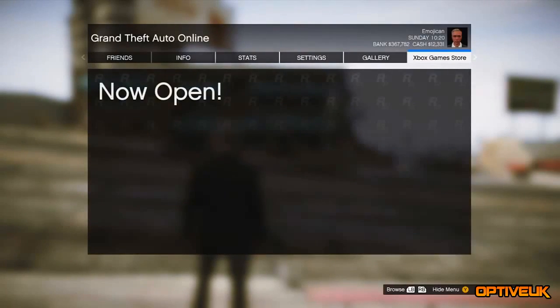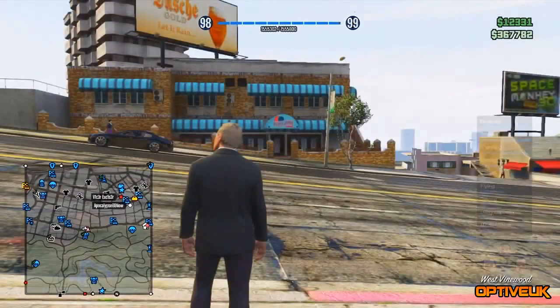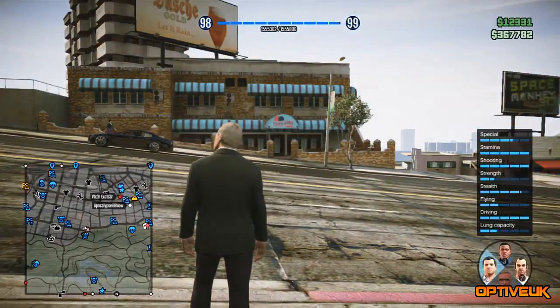Once you accept the game store, click down on the d-pad and then go right to select Michael with the analog stick. Once you select Michael, a message will come up asking if you want to quit the session — click A to say yes, or on PS3 just click yes to quit the session.